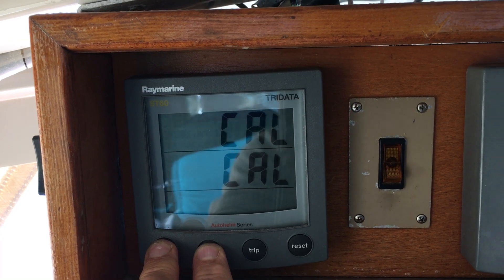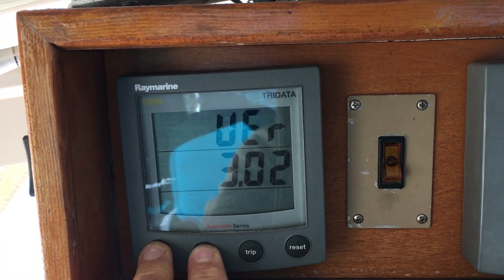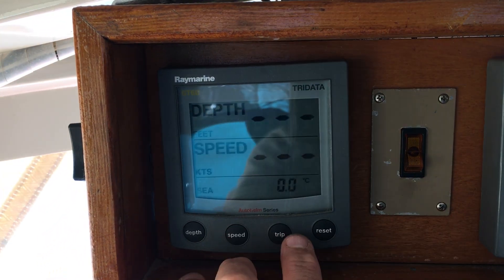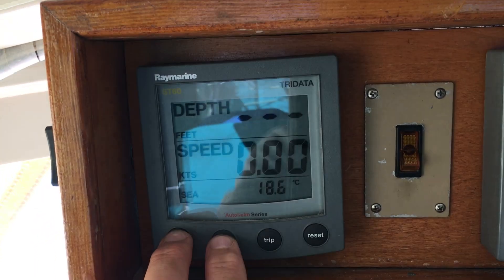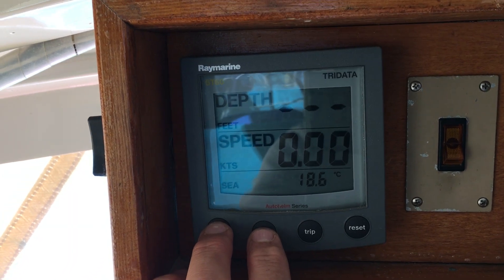Cal, hold it down further. There's the version and then dealer. Now I want to go — oh, it popped me out before I could even get over to trip and reset. That's the problem I'm having. I was trying to change things and I can't go into the dealer mode.